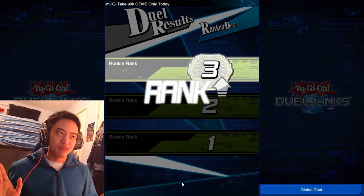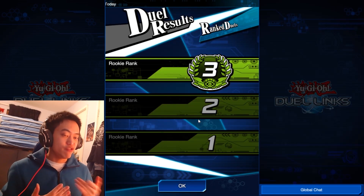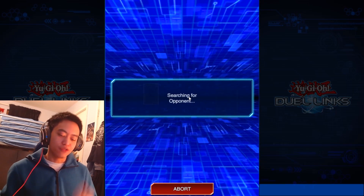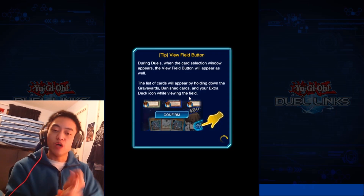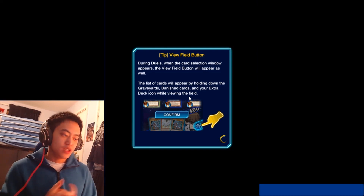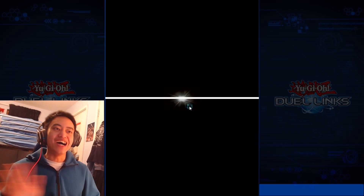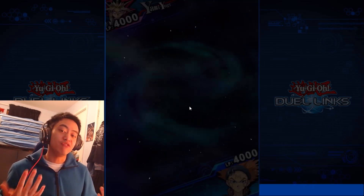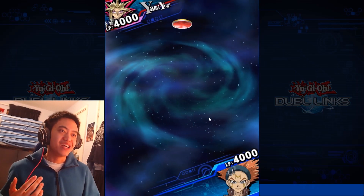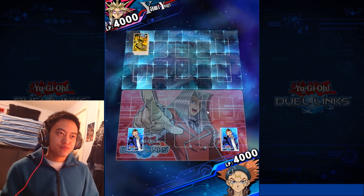I'm not saying this deck will get you to King of Games, but it will get you high ranks. That was a really lucky hand — we got the Black Whirlwind card and an easy level 4 monster. It was all set up, all laid out. That hand was nice, but there are some times where I do get a really crappy hand, so just bear with it.